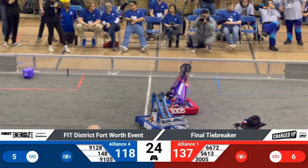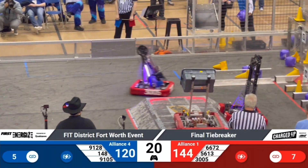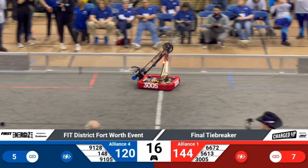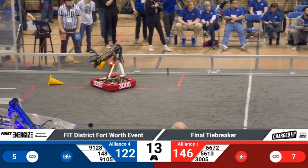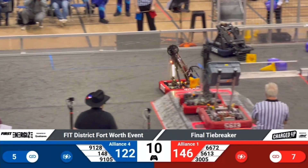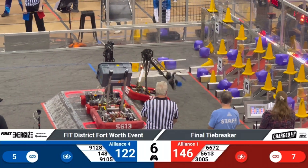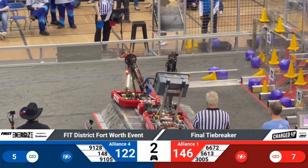5613 already on the Red charging station as 6672 completes another link in the hybrid zone. 148 loaded up with another cube, going to place that on the hybrid zone as well for the Blue Alliance. Two robots up for Red, while 3005 comes trying to add more fuel to the fire, putting in a little cube and cone in the hybrid zone — trying to get three robots up on the charge station with three seconds left.